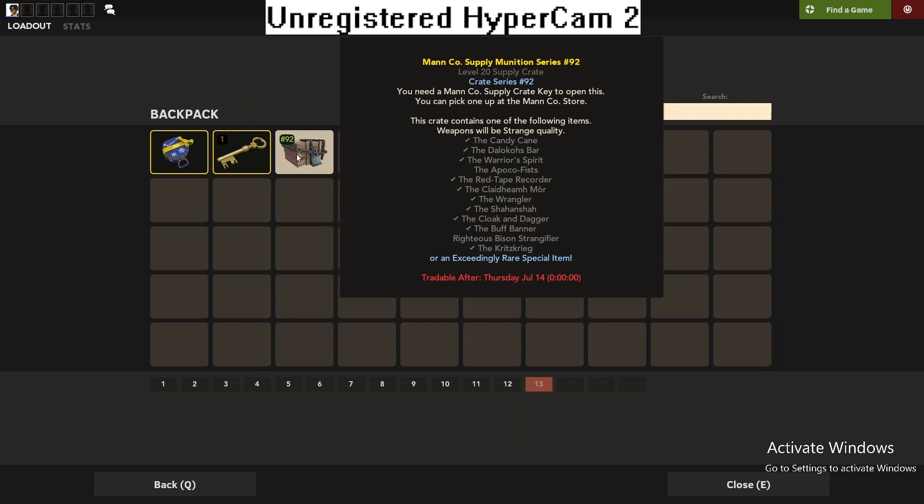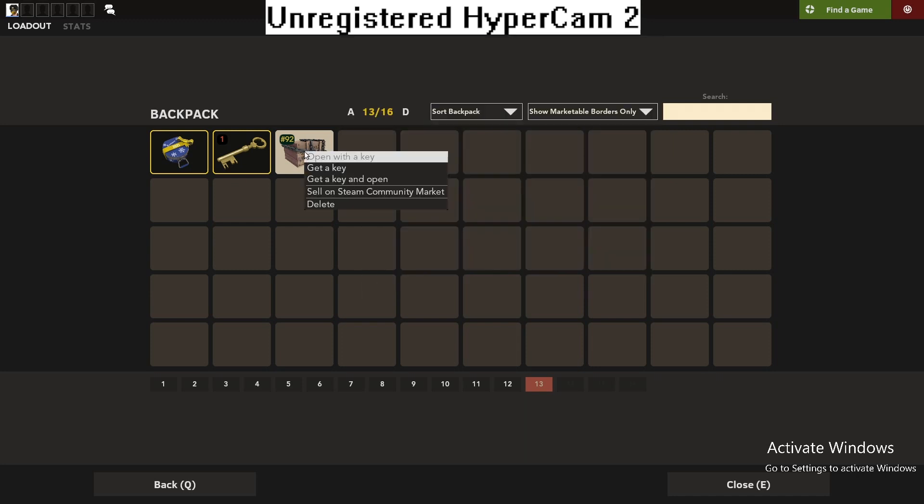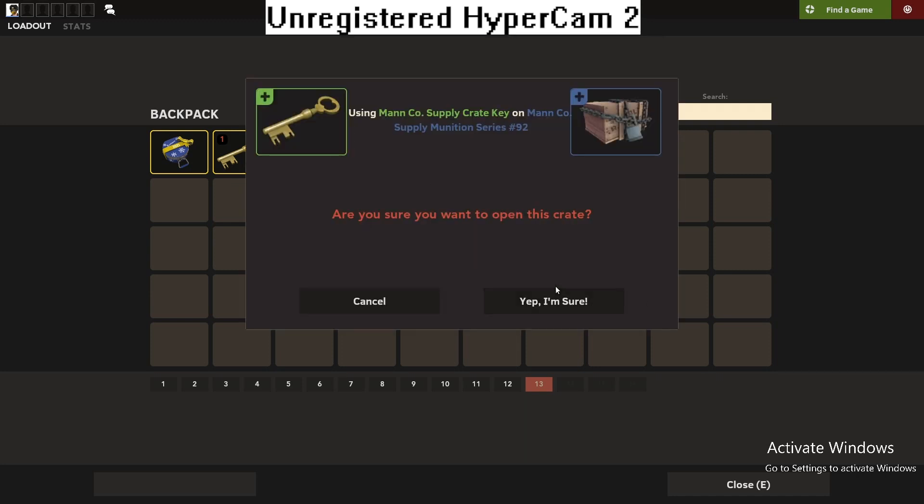We can get a lot of stuff here — we can get a Crits Crew, we can get a Righteous Bison. Personally, I want a red tape recorder because I use that a lot. So I'm gonna hope we get that today. And it's gonna be strange, so we can count the kills.